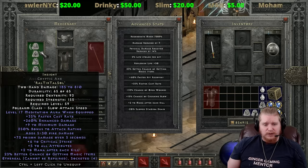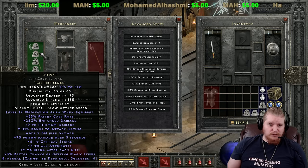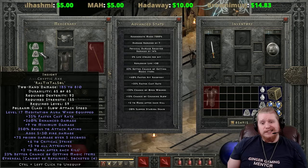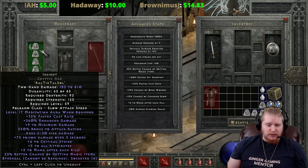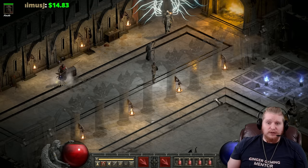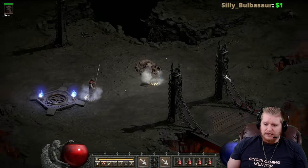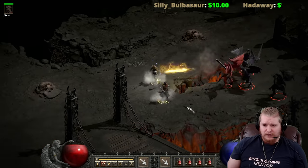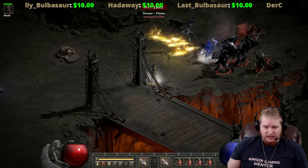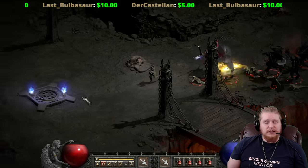I recommend making your Insight in a faster base — a Thresher is probably your best bet. Insight doesn't have any increased attack speed itself, so making it in a slower base like a Cryptic Axe means the mercenary doesn't hit quickly enough. Without speed, the mercenary can end up surrounded, locked down, and killed because he can't heal fast enough through life leech. Faster is always better when it comes to Insight.